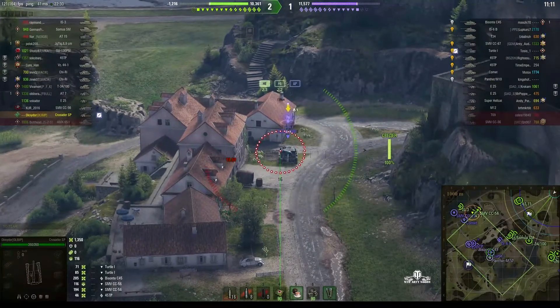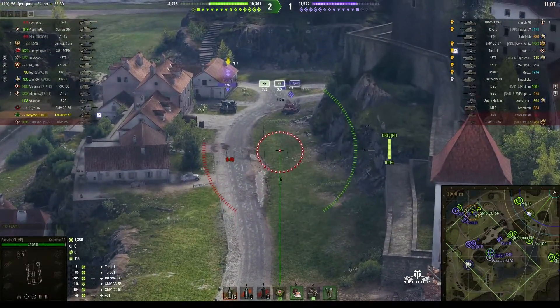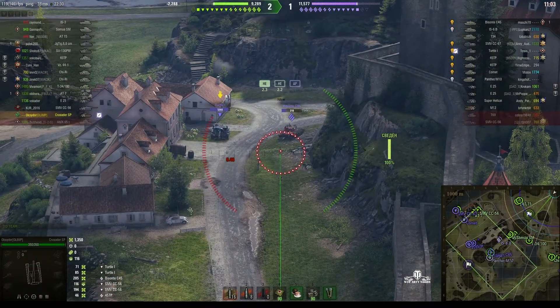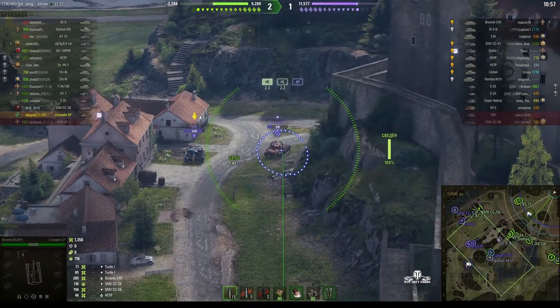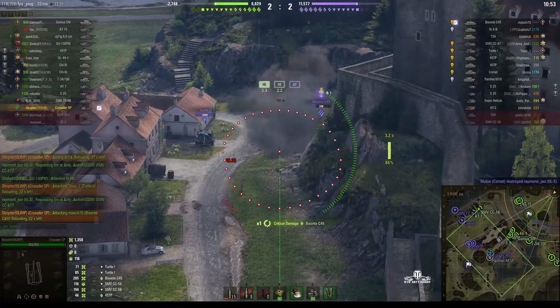Now might be a good time to switch to the premium HE to try and do more damage. The 6B has gone through the gap so we can't get him at the moment, but we can see the Bisante and he's come back — that may be a mistake by him. He got stunned but he's back into cover.